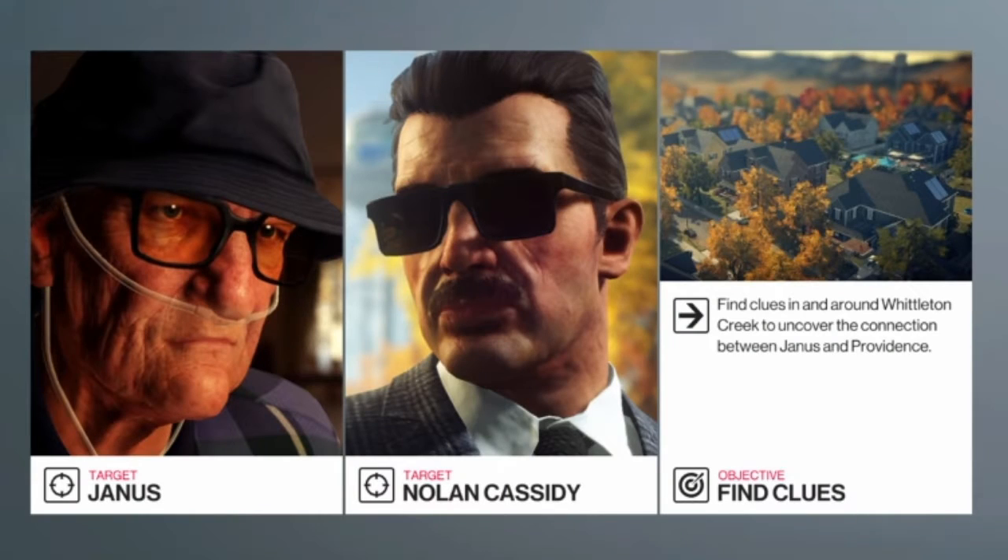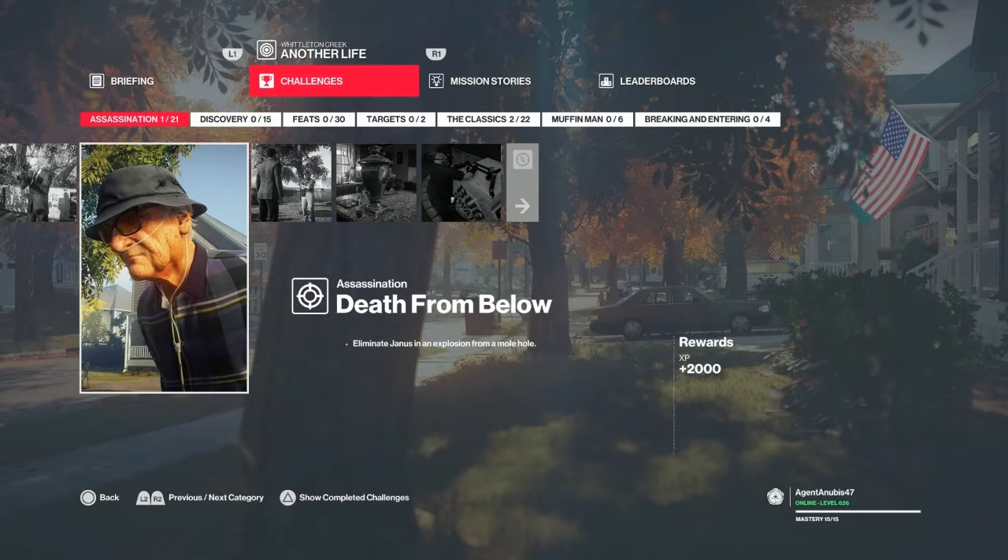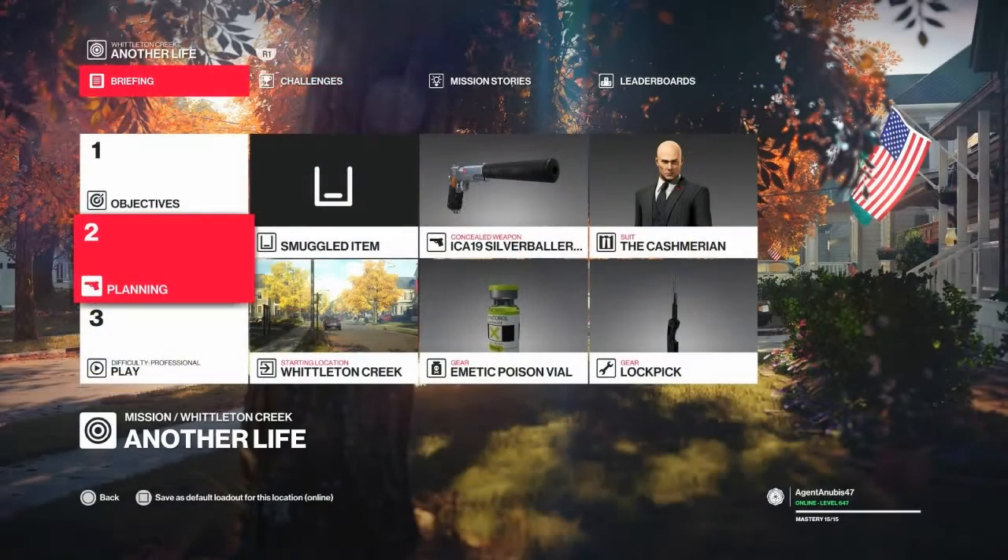Welcome back to Hitman 2 and the Another Life mission set in Whittleton Creek, Vermont. Today we will be taking care of the Death from Below challenge, which entails killing Janus with an exploding mole hole. There's a little bit to do in this one so it will take a little while.